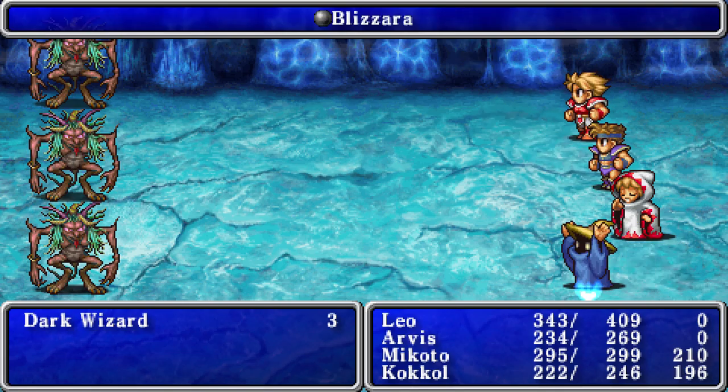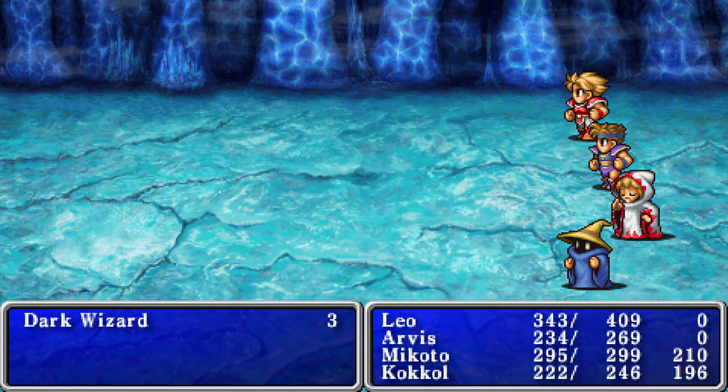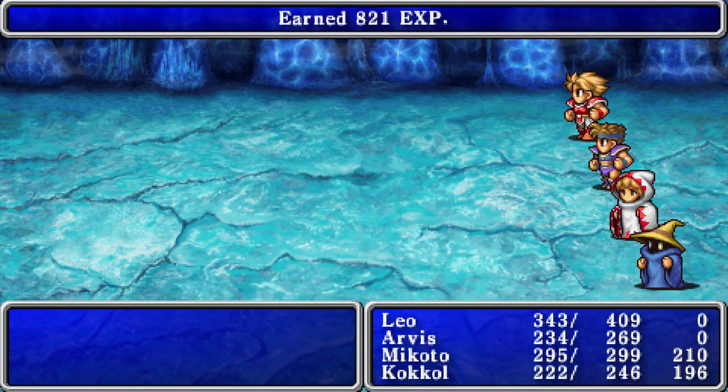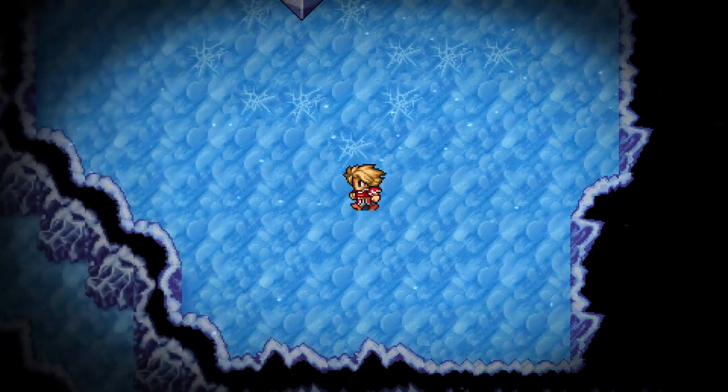Luckily we got a preemptive attack on them, so that should give us a little bit of an advantage. I thought they might have been stronger against magic so I was worried, but it worked. I've been fighting dark wizards for so long.